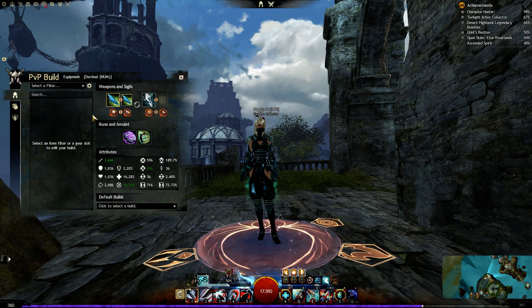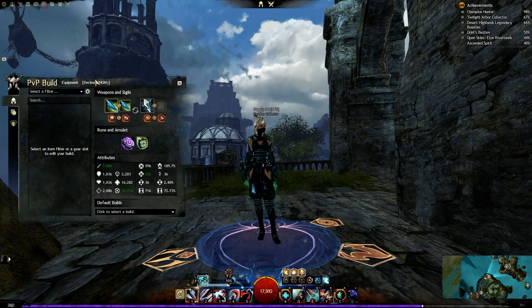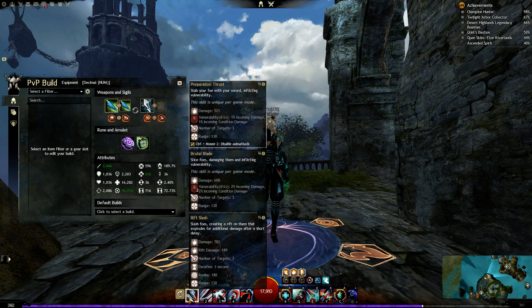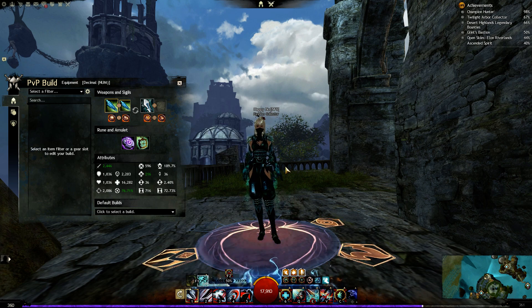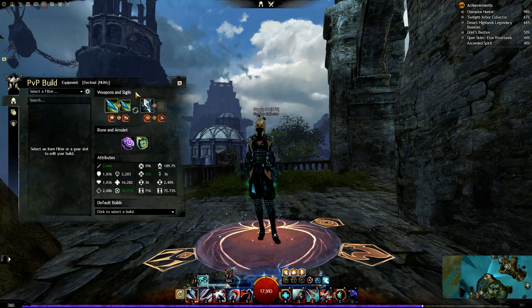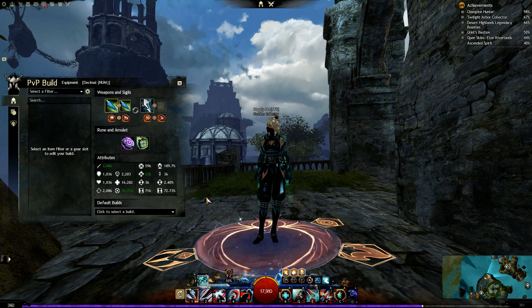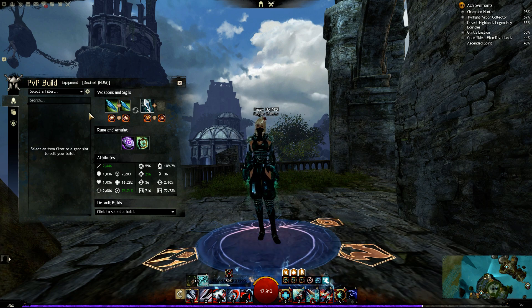I'm thinking of playing this build with a high risk, high reward variant, which I'll tell you about a little later. It's still double sword with staff. The main nerf, for people who don't know, is that the sword auto damage got nerfed by 10% — the overall damage got nerfed by 10% — which is huge, especially because as a Revenant you rely on your cleaving ability and high auto-attack damage output. The second nerf is to the might duration, since you were easily able to stack 25 stacks of might without doing almost anything.